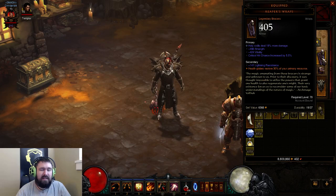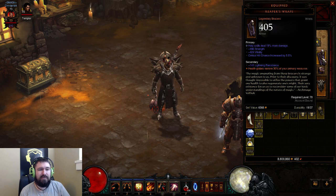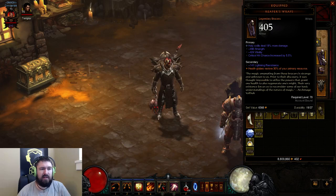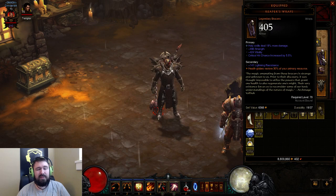That restores Wrath very conveniently. Because each Elite Pack — every mob in the Elite Pack is guaranteed, or very close to it, to drop a Health Globe — you actually keep that resource up nicely moving between packs. And even normal mobs drop them frequently enough that you're usually not Wrath-starved. But it can happen — be ready for it. You can be Wrath-starved with this build. That is one of the cons on the opposite side of a lot of pros.